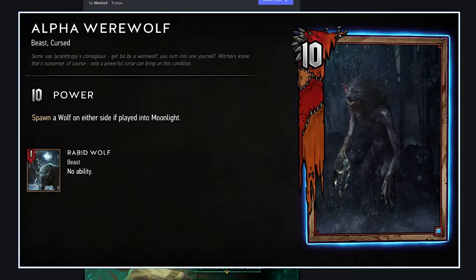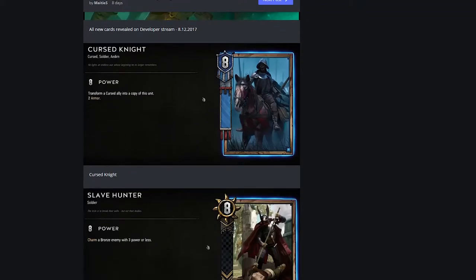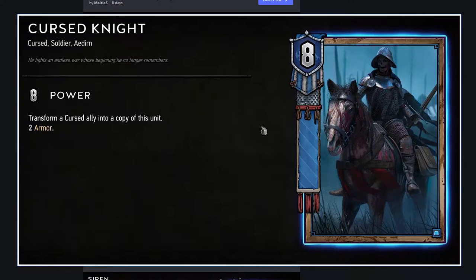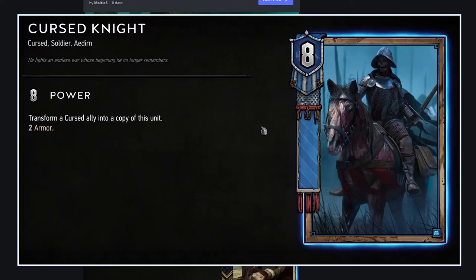12 strength with the upside of swarming — crazy. And finally we're at the last section for today, only 66 out of 110 cards. Cursed Knight, bronze 8 strength Northern Realms: transform a cursed ally into a copy of this unit. So you play that one cursed unit and then play this, giving it 4 strength. Maybe there's a cursed archetype that could rise up, but I still think this is weak — it's not like it's 12 strength on its own. You need something already on the field and you're taking away its strength. This seems bad.